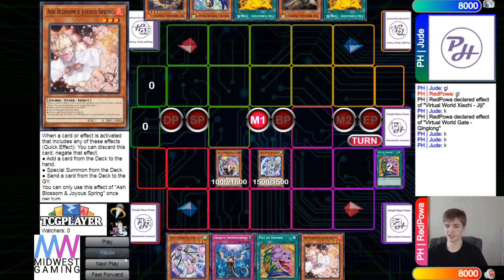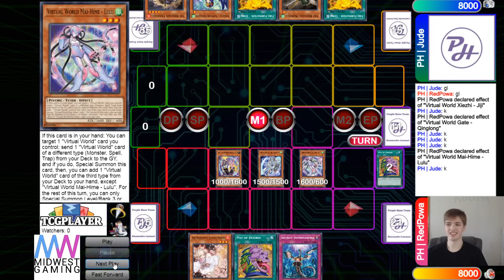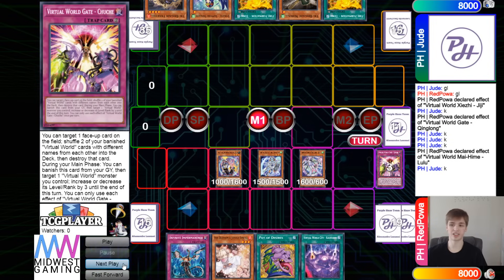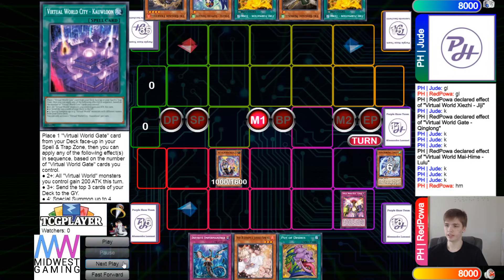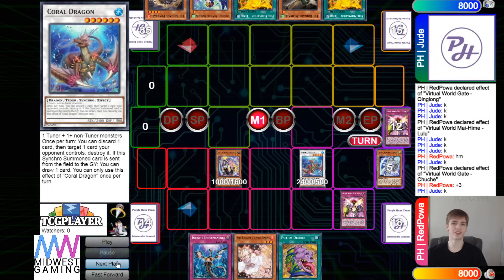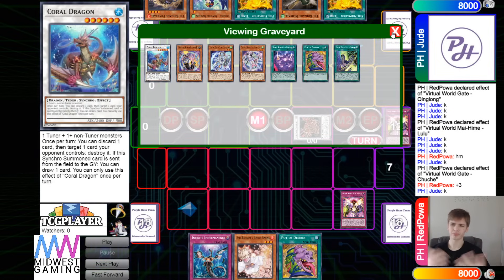Draw Desires and Ash, then Lulu's effect will special summon itself out by dumping Chuchi, then go grab City. Activate City — that's going to bring out Chuchi. Then get rid of those two to go for Coral Dragon. Then Chuchi's effect to raise the level, and get rid of those to make Zolkin.